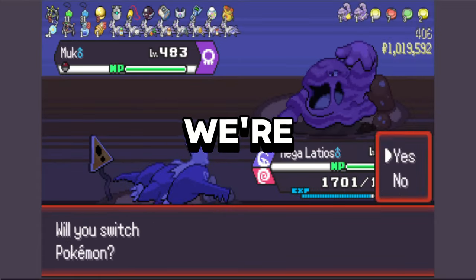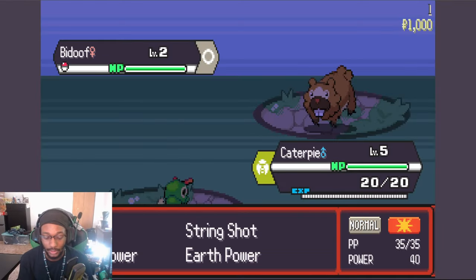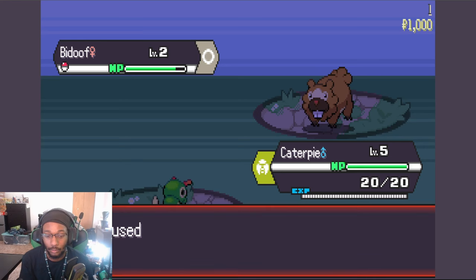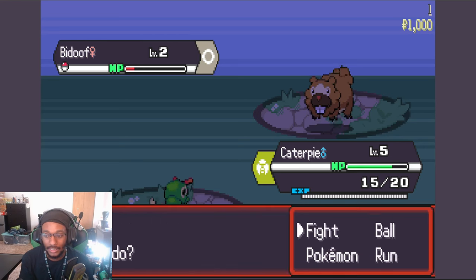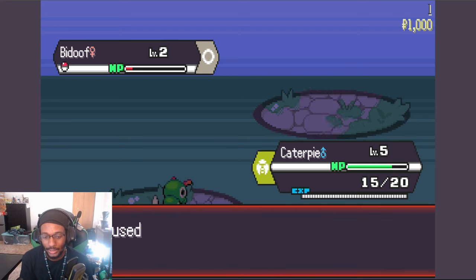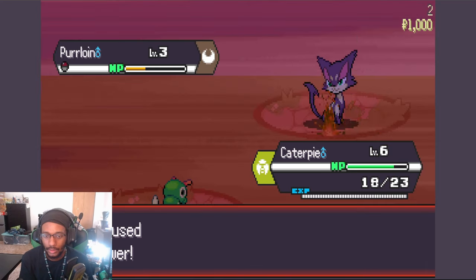Without further ado, we're going to see if we can beat PokeRogue's classic mode with only Gen 1 Pokemon. We are allowed to catch whatever we need as long as it's a Gen 1 Mon. I think that's kind of broken how the egg move for Earth Power on Caterpie doubles like that. We're going to go for that — Earth Power.